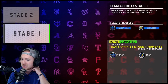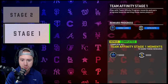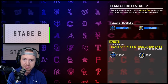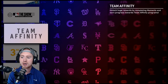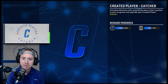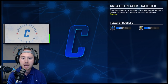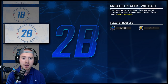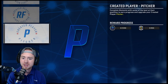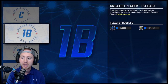For team affinity moments, when you complete them you get a bonus 15,000 XP and 5,000 stubs in addition to all other rewards. You definitely want to come in and focus on these moments. One thing to not overlook are the creative player moments — even if you haven't completed them all, they're really quick. For example: three hits in three games, one extra base hit, one run — and you get 4,500 XP and 1,100 stubs. About 5,000 XP and 1,000 to 2,000 stubs per creative player moment — it adds up.